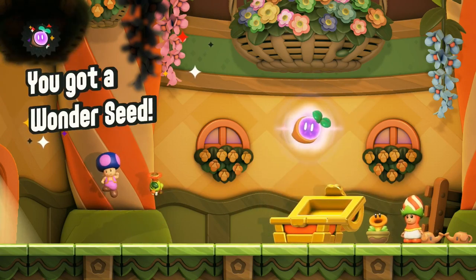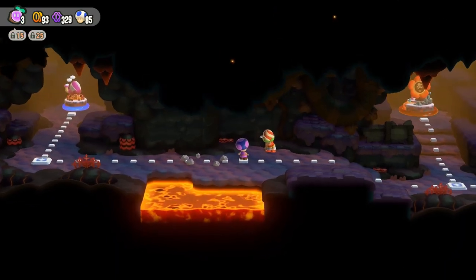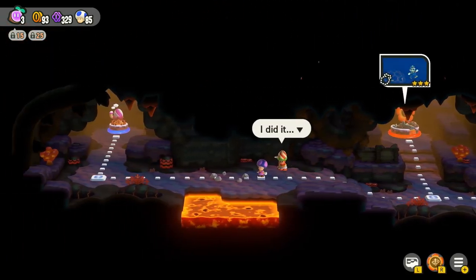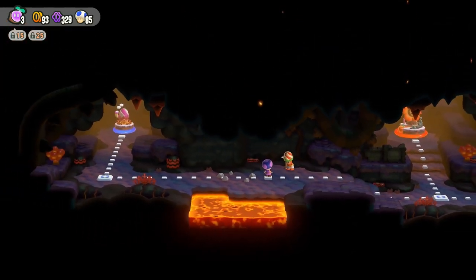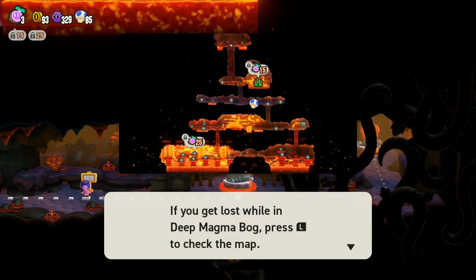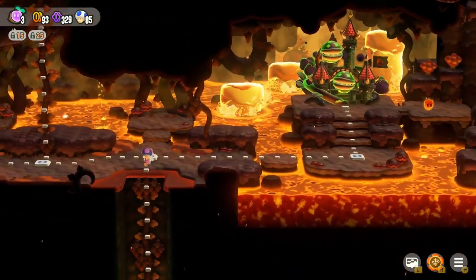Get an extra wonder seed. "Get fired up!" I kinda wanna read that. "I think I'm gonna get through to my friend now. But you go right on through. This always happens - I get fired up and I wither again." Didn't know he was gonna say something different. "If you get lost while in Deep Magma Bog, press L to check the map. From there you can select which course to go to." We're probably good with that for the moment. Need to go back down and do some of these levels.